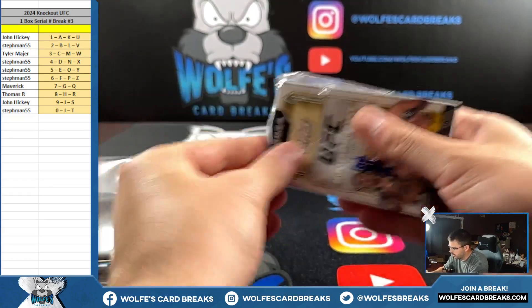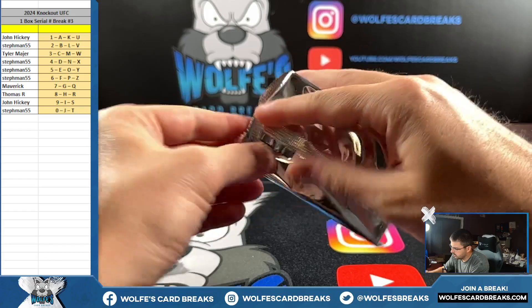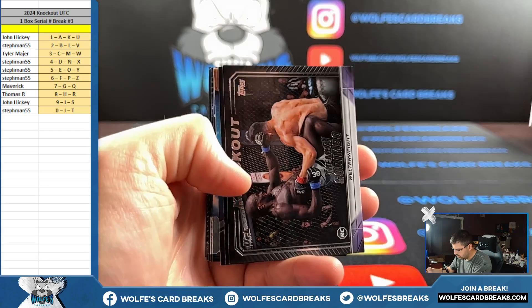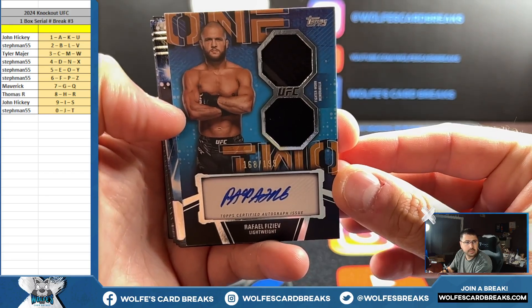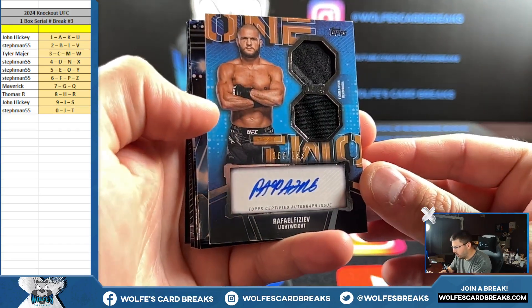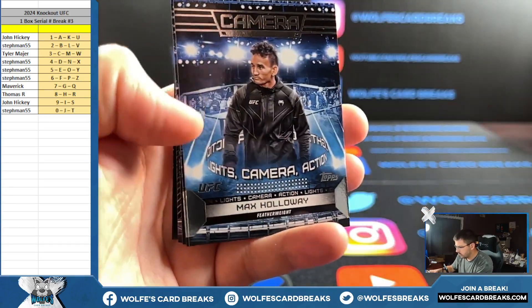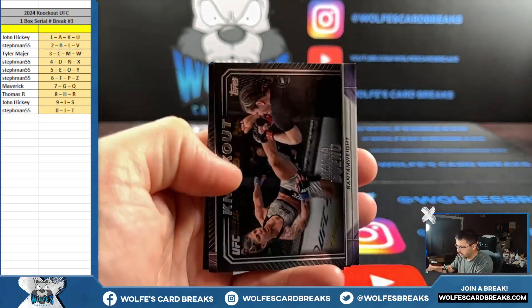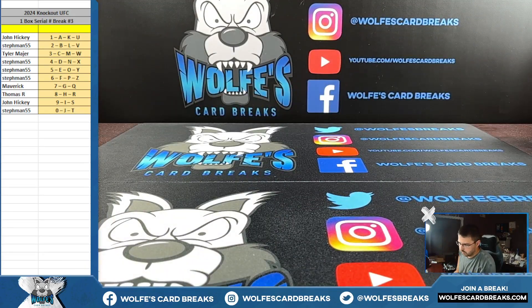Topps UFC Knockout box number three, box three out of the case. Double relic auto — there we go, 168 out of 199, the serial, spot eight Thomas. Double fighter worn memorabilia auto on card. Holloway insert, not numbered, two eight, base, base, base. Wasn't all that great of a box.